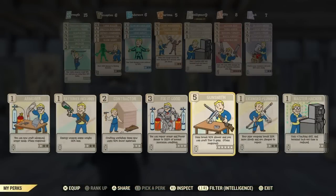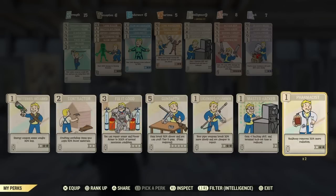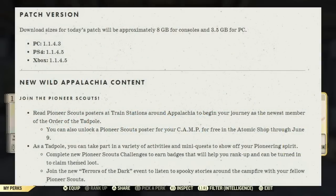As always, I've been leaving the link down below so you can check all of this out yourself. Now let's get started. Join the Pioneer Scouts — read Pioneer Scout posters at train stations around Appalachia to begin your journey as the newest member of the Order of the Tadpole. You can also unlock a Pioneer Scout poster for your camp for free in the Atomic Shop through June 9th.